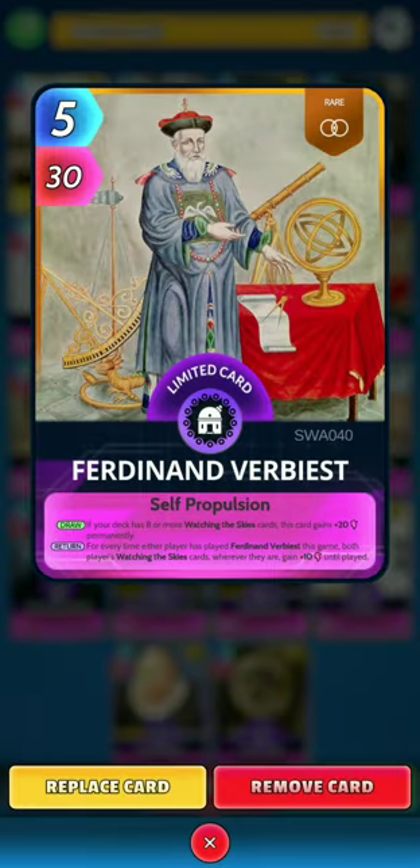Next, Ferdinand Verbiest: on the play or on the draw, if your deck has 8 or more watching disguise cards, this card gains 20 power permanently. On the return, for every time either player has played Ferdinand Verbiest this game, both players' watching disguise cards wherever they are gain 10 power until played. It's a bit of a dodgy card in the mirror match but can also be beneficial for you.